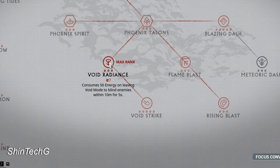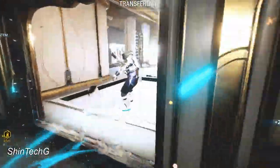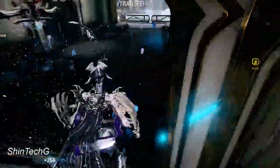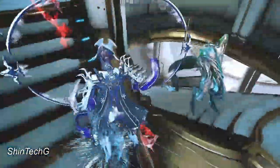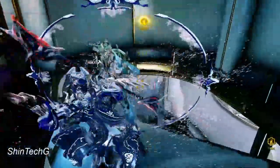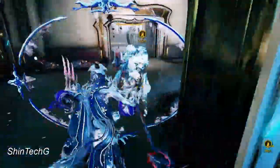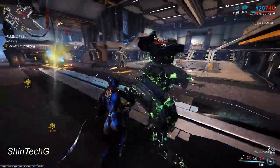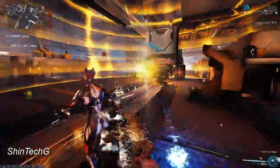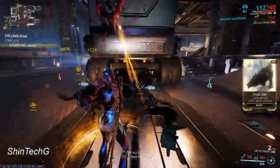This ability is one of the most underestimated and overlooked abilities in the game. What makes it so powerful is that enemies take eight times more melee damage when they are blinded, and the second thing that makes this really good is that unlike other blinds in the game — like from Excalibur — void radiance does not open up enemies to finishers.